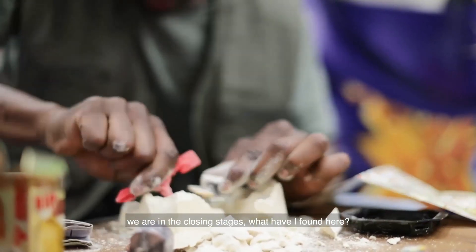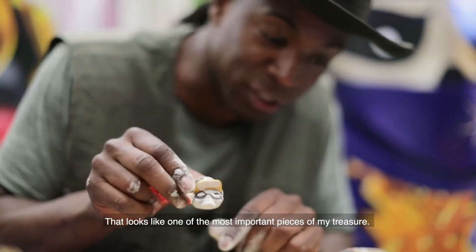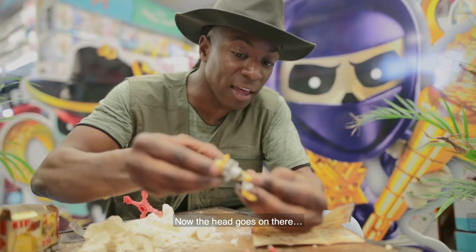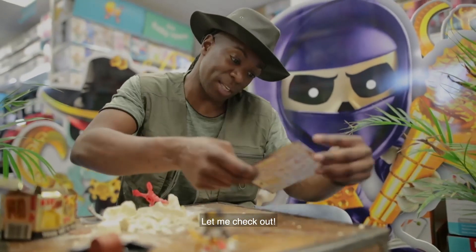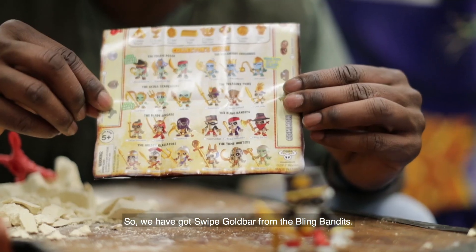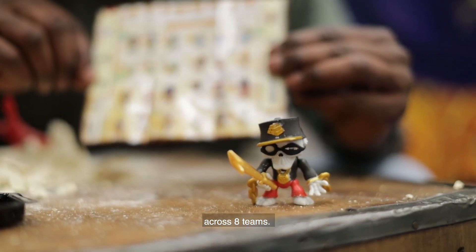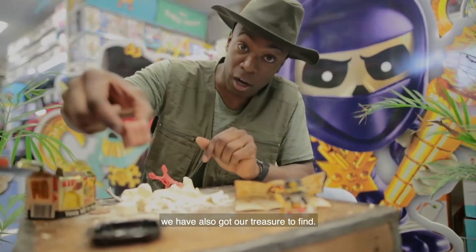We're in the closing stages — what have I found here? That looks like one of the most important pieces of my treasure. It's time to build the character I found inside my Treasure X. The head goes on there — there we have our character. Now who is it? We've got Swipe Gold Bar from the Bling Bandits! I have my first character — there are 24 characters to collect across eight teams. I'm doing well. Not only do we get our character, we've also got our treasure to find.